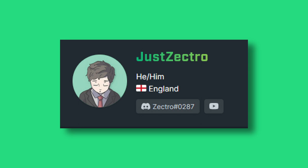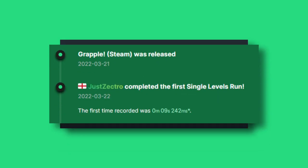The Bush Dash is a very basic glitch found by my close friend and fellow runner JustZectro. He found this glitch on day one and used it to submit an impressive first run to the leaderboards. Since then, this glitch has been used in many strategies and a few levels shown next.